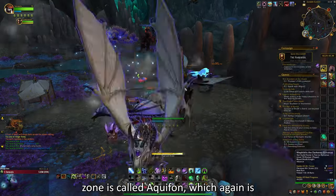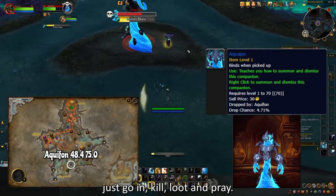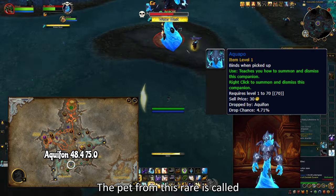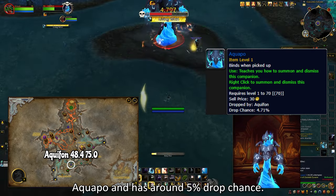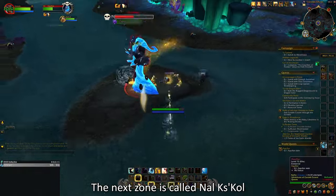The last rare from Glimmerrock is Aquafawn, which again is just go in, kill, loot, and pray. The pet from this rare is called Aquapo and has around a 5% drop chance.